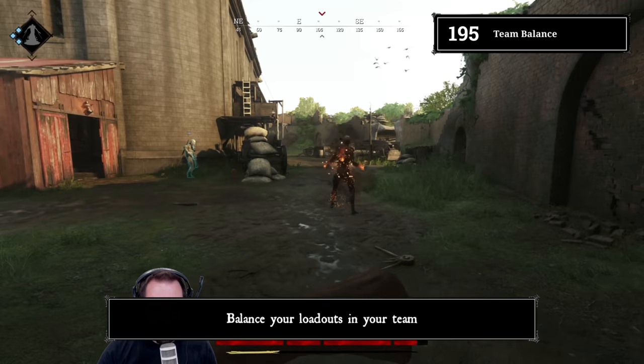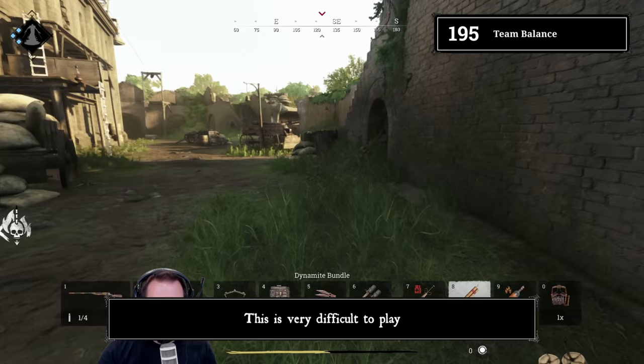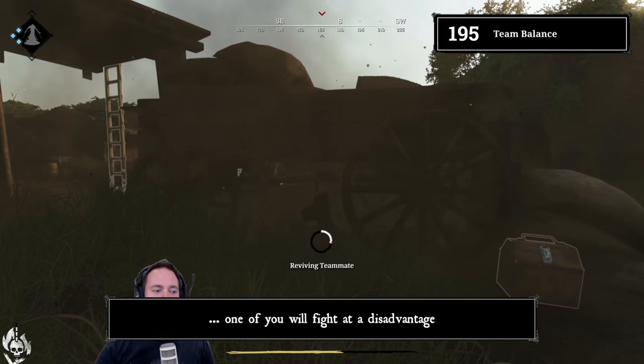Tip 195: Team balance. Balance your loadouts in your team. One teammate with a Mosin Sniper and a Mosin Obrus, and the other with a Romero Hatchet and a Double Nagant — this is very difficult to play. It's more like two solos fighting against one real duo. If you don't stick together you can't help each other very well, and if you do stick together, one of you will fight at a disadvantage.